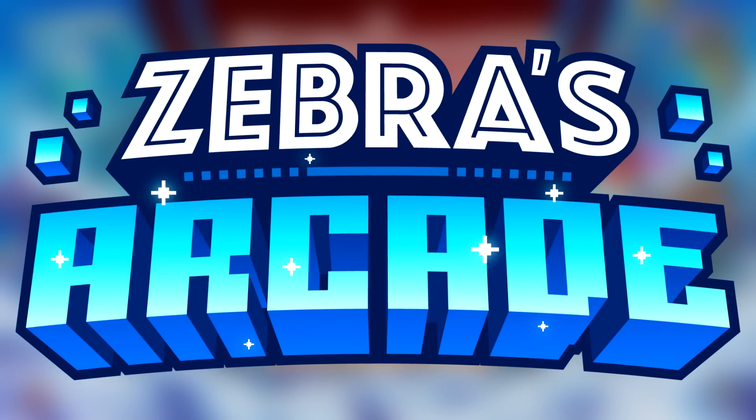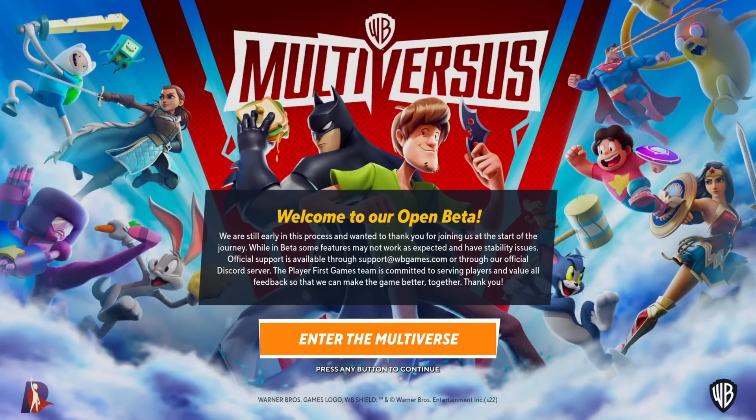Hello ZebraHerd! Welcome to Zebra's Arcade, a series where we try a new game every episode. Today we're taking a look at MultiVersus, a brand new fighting game that is a lot like Smash Brothers, but instead of Nintendo characters, we have Warner Brothers characters - characters from Cartoon Network, DC Comics, and plenty of other cartoon properties. I'm really excited to take a look at this one and see how it is.